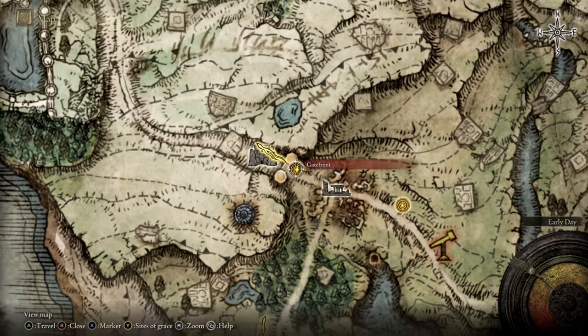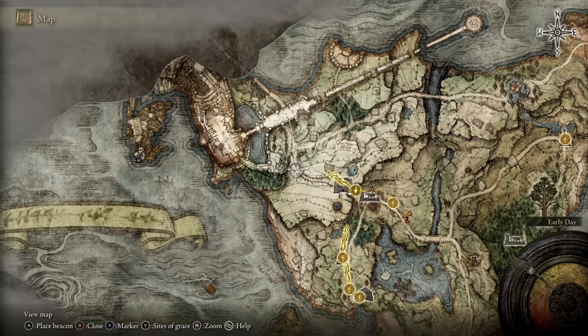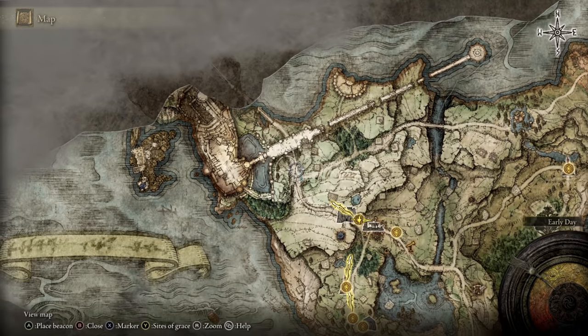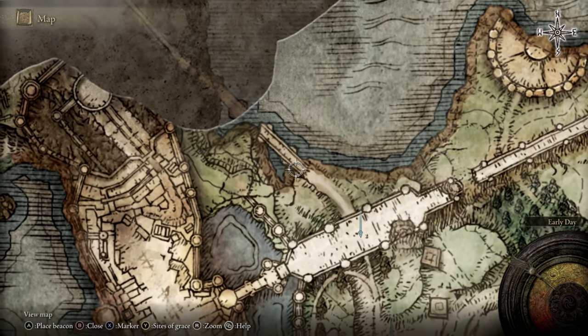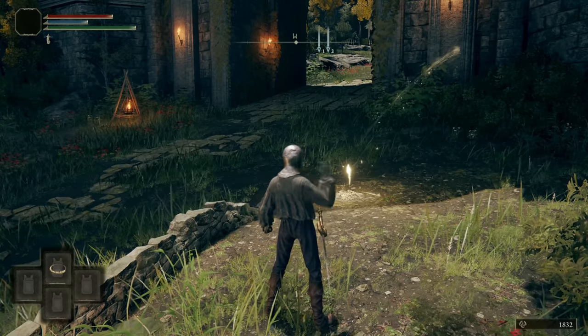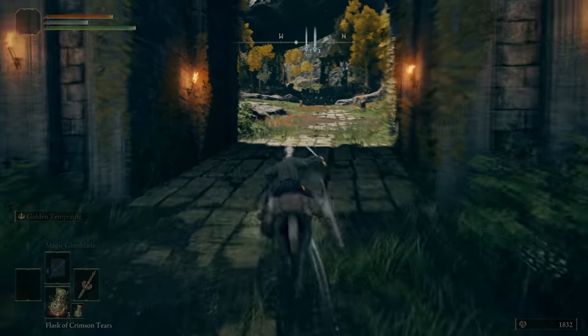From the Gatefront Ruins, you're going to want to come west down this pathway, all the way to the north, and you'll find another resting spot just here — so we're going to put a waypoint there. Then just to the north of that, you're going to come underneath this huge bridge — I'll put another waypoint just there. Continuing on from that bridge, you're going to find a broken bridge, which is going to be like a dead end.